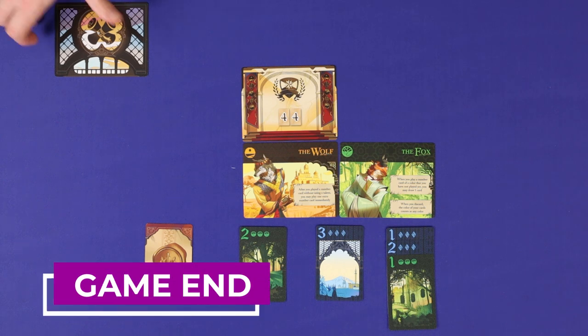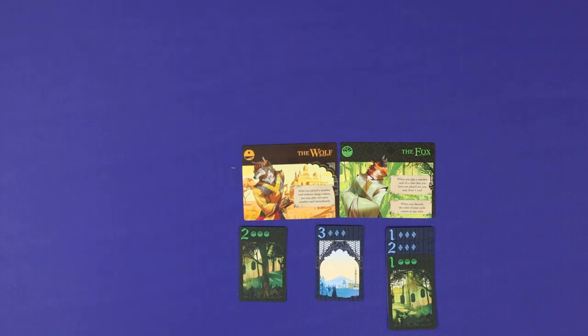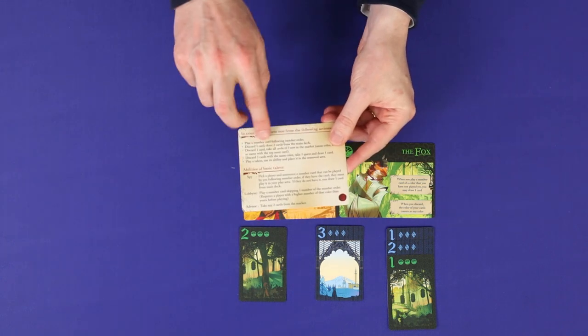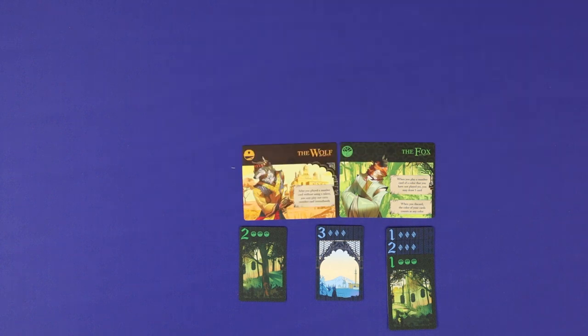The game end is triggered when either all quests and honors have been taken, or when the draw deck is empty. Continue playing until all players have had the same number of turns, and then count up final scores.